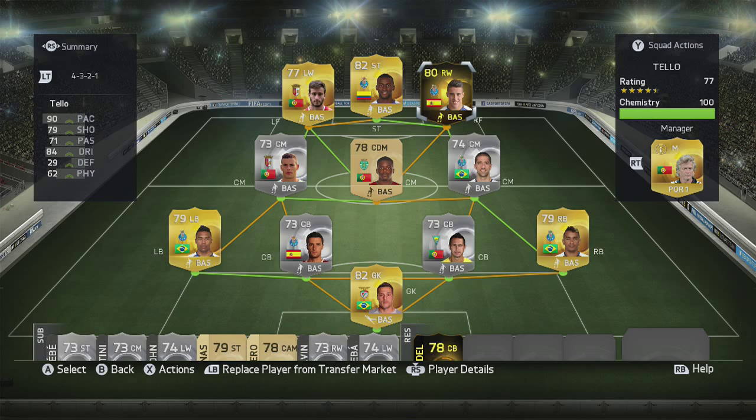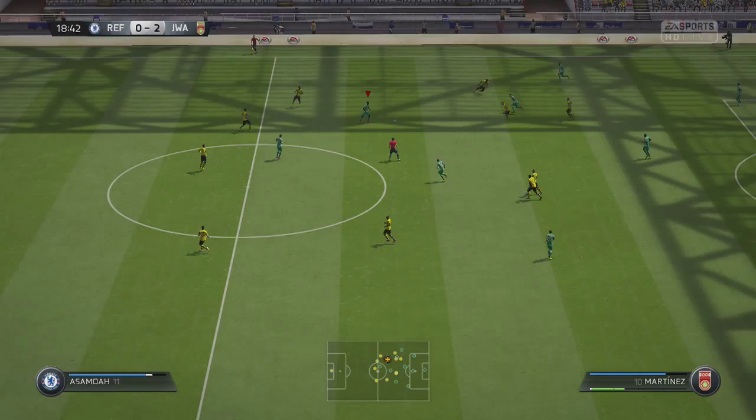This is the team we'll be using Informed Teo in — a Golden Silver 4-3-2-1 Premier League team, with Teo up top there at right forward.